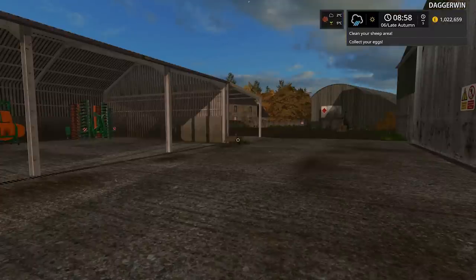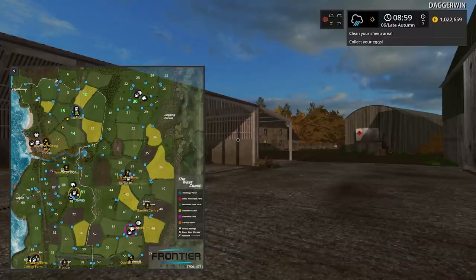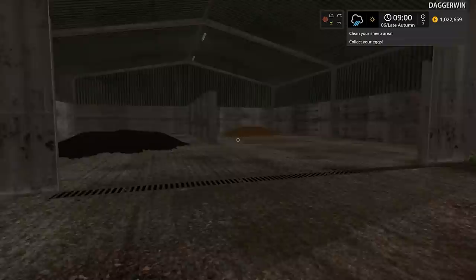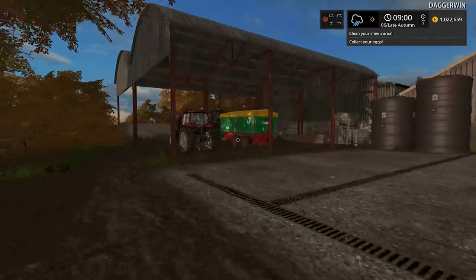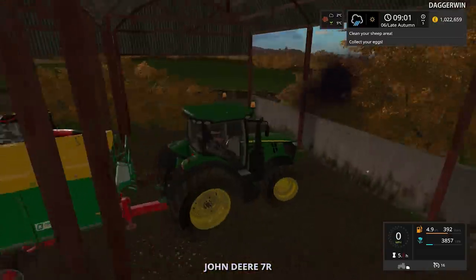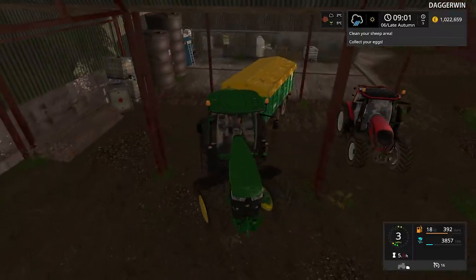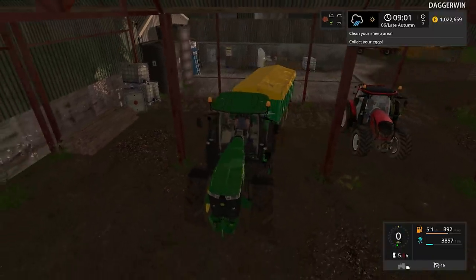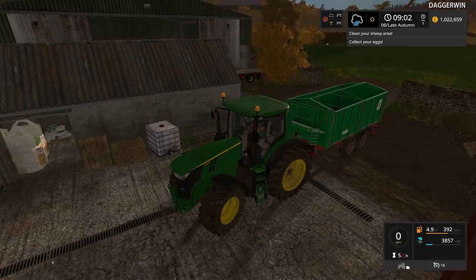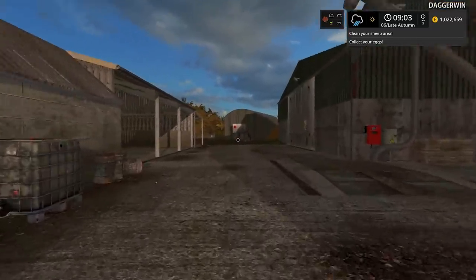Here we are and you can see on the minimap that we have collected everything - in case you were wondering if I cheated, nope, we have picked up every single gold nugget. It's going to be raining today so there's not really anything we can do outside, but if we can get this done before it does rain that would be fantastic because we need to go and load up a trailer of canola or oilseed rape since there is a great demand. We already have quite a bit in the trailer.